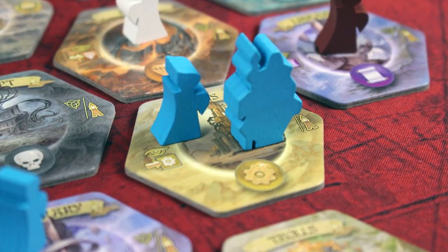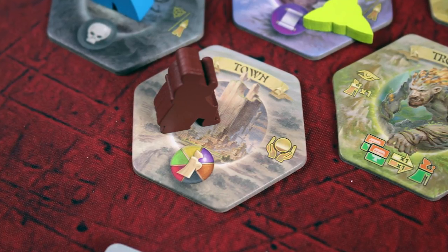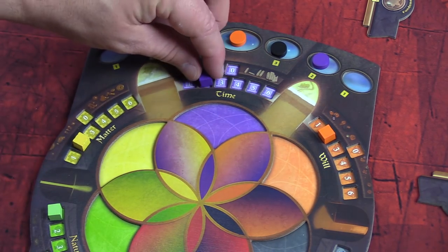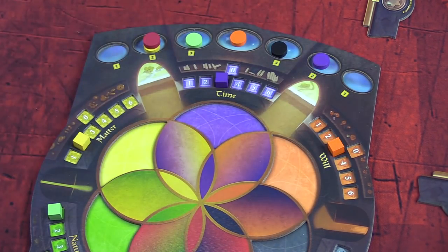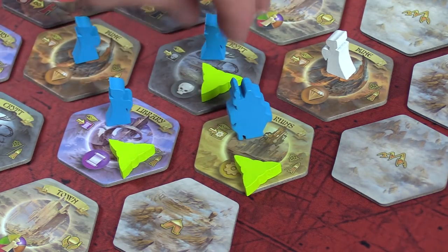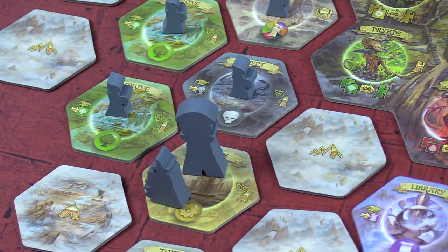Next, we move to the Journey's End phase, where you activate the tile your mage ended on. When you're in a town, you can gather magical relics from the spaces you have followers on. Relics can be used to cast spells and initiate apprentices. You can also recruit more followers and cast wards to protect your followers.